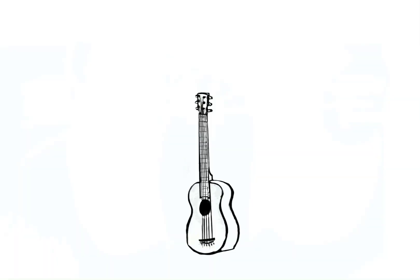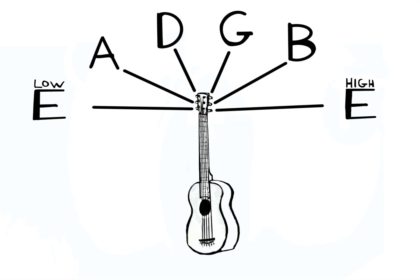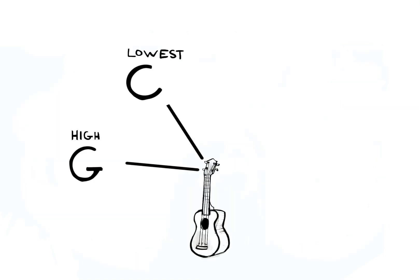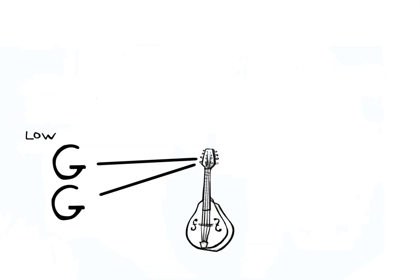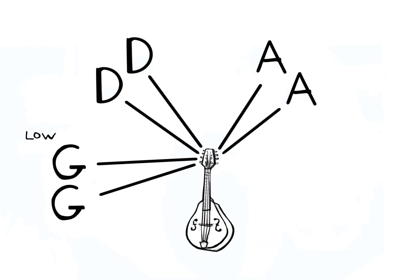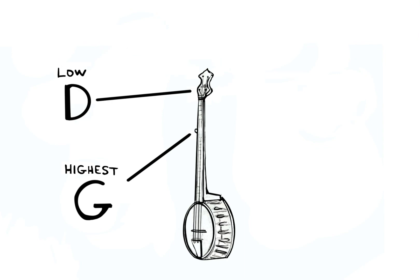The standard tuning for the guitar is E, A, D, G, B, E. The ukulele is G, C, E, A. The mandolin is G, D, A, E. And the banjo is G, D, G, B, D.